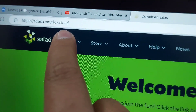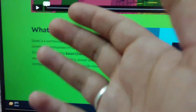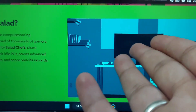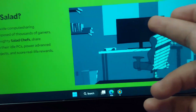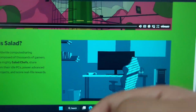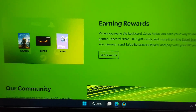You can go to salad.com/download. Salad is basically a compute-sharing network where you give the idle resources of your PC when you are AFK — when you are not using your PC. You simply turn on the Salad app and start earning balance, which you can cash out to buy many rewards such as games, gift cards, and basically everything. Nowadays Salad has everything on it.